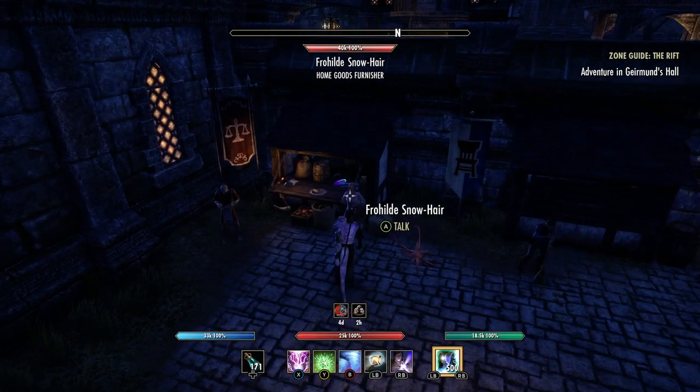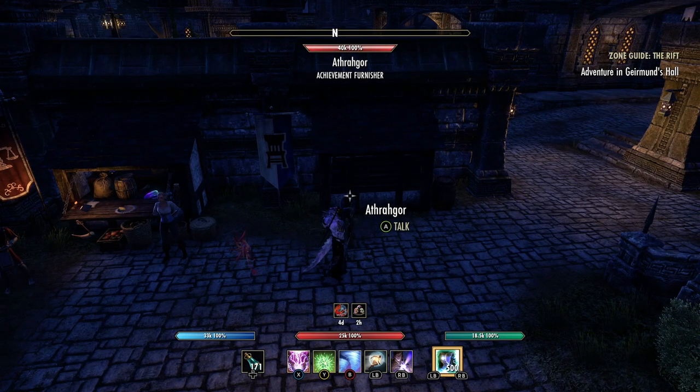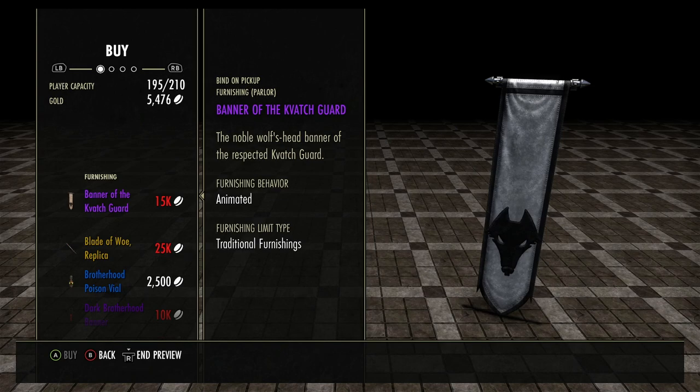I think there are some very neat items in here. This is the home goods furniture vendor. First thing is the Banner of the Kvatch Guard — 15,000 gold. Now I have all the achievements here so I do not know what they entail, and I cannot remember, it's been a long time.